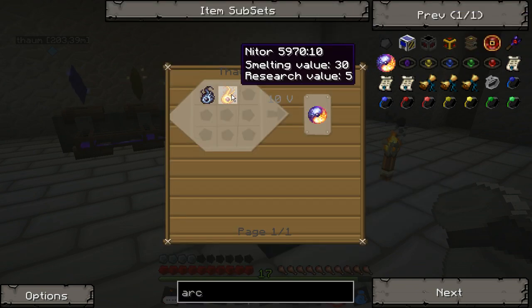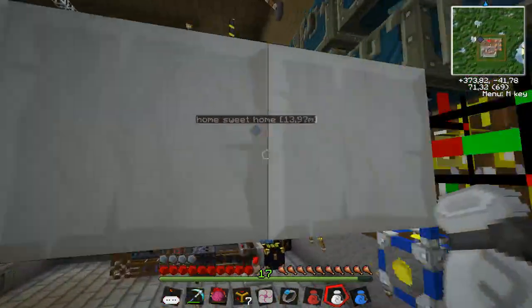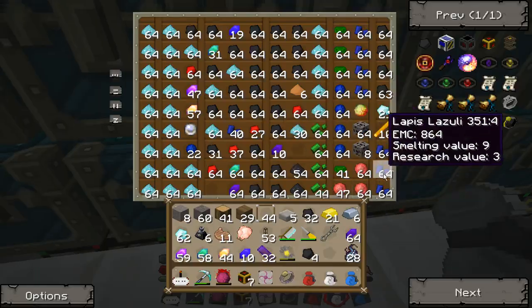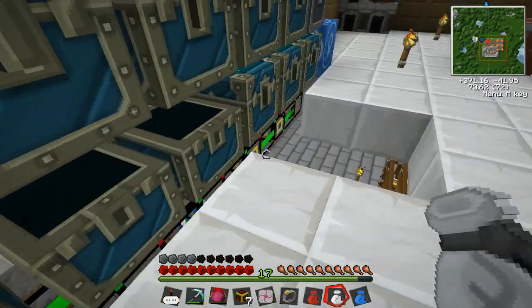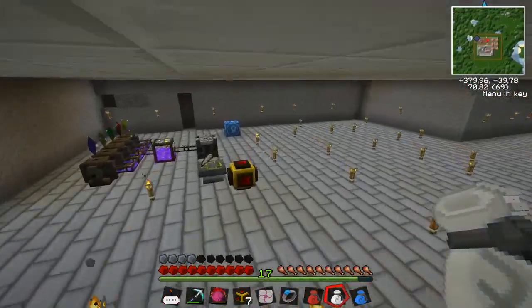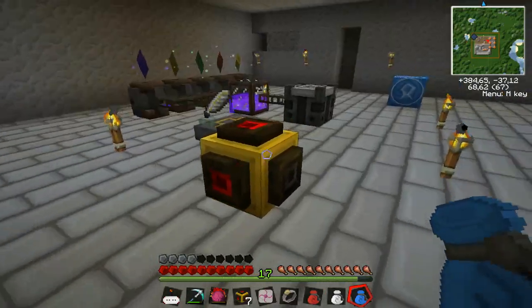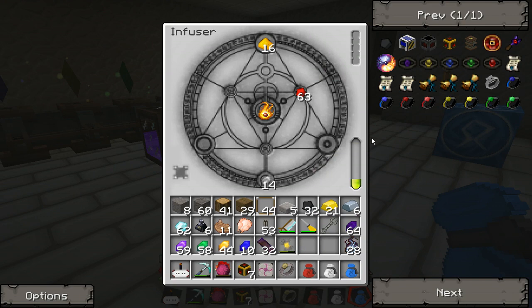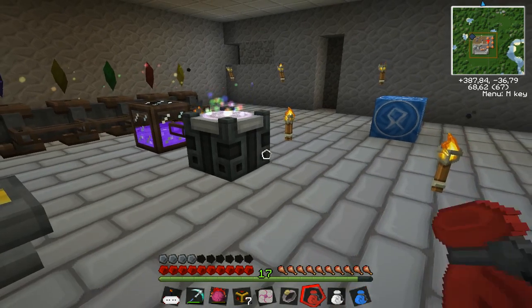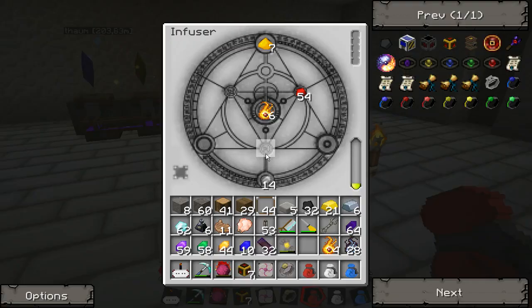And we want to use some Nidor, glowstone and redstone. Do I have any glowstone from before? Put away the coal at least, get some more redstone. And I probably have glowstone over here. Yeah, 17 of you. There we go. It doesn't really matter which slot you put the stuff in. We need to infuse these guys here.